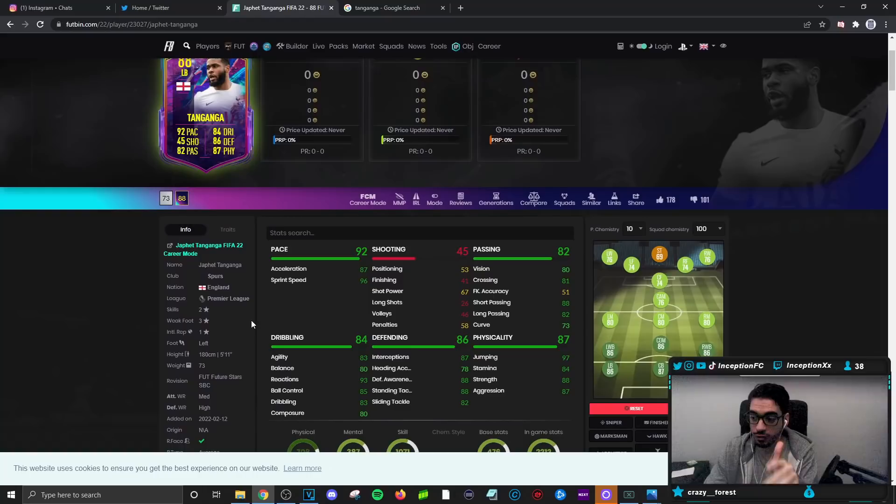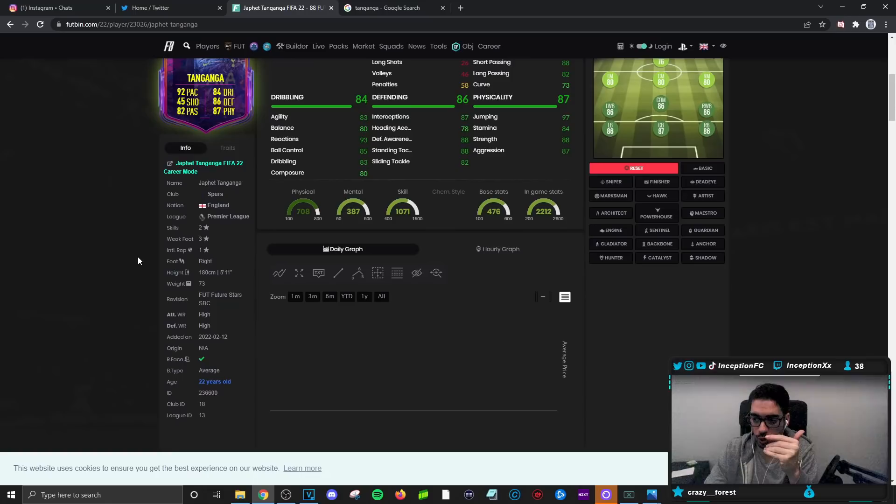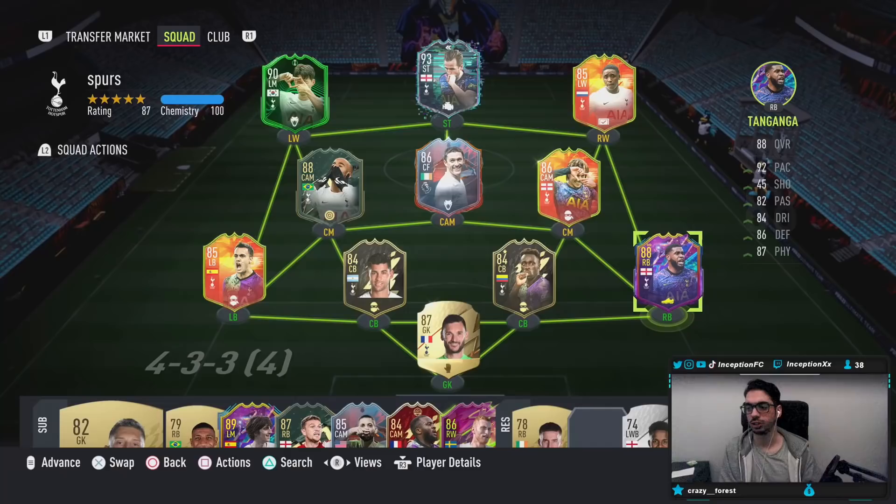The left back has a left foot while being a medium-high work rate player with an average body type, while the right back card has a high-high work rate with a right foot. I really like the concept of the SBC - I don't think there's going to be a right or wrong option, it's just going to depend on what you want to go with.